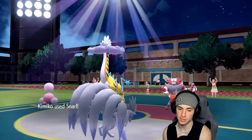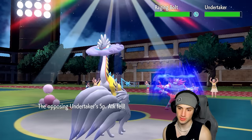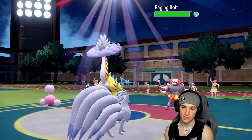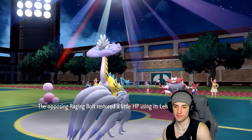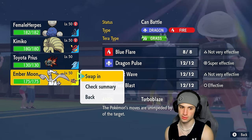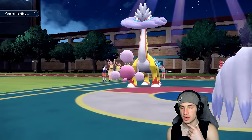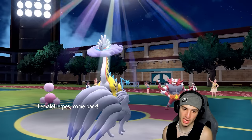Sleep Powder can fly here and we can Snarl into the Raging Bolt slot. Maybe I'll hard swap Jumpluff and save it for later. I'm going to hard swap Jumpluff here — we have to get out a Pokémon that can do some damage to Raging Bolt. I'll keep Snarling into that slot. Actually I'm going to bring in Reshiram — I don't want Raging Bolt to just Calm Mind and go crazy. If we get Reshiram out we can go for Dragon Pulses.